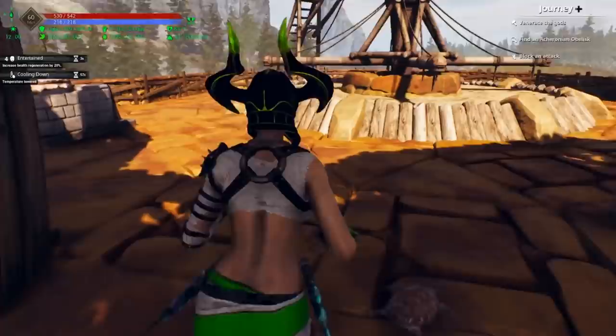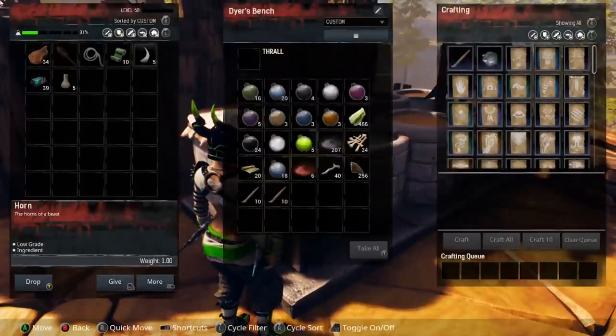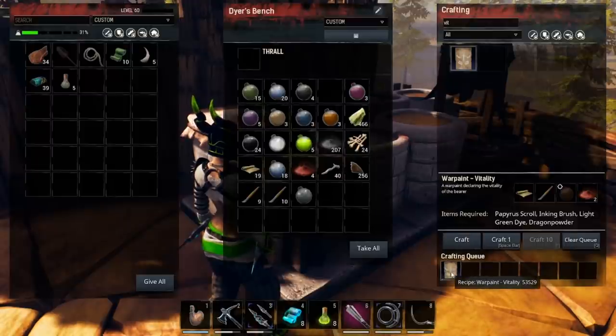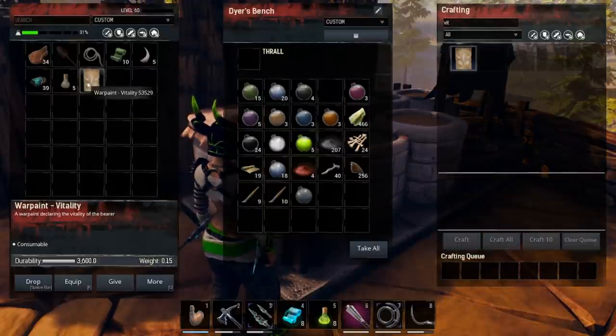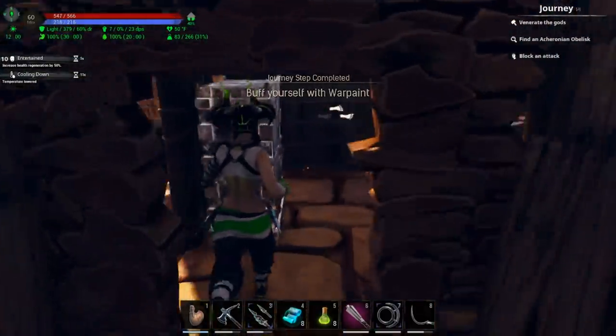I also have war paint out here that I forgot to put on. I didn't craft the war paint — okay, we're just gonna search vitality, there it is, that's the one I want. We're gonna craft that up. It's light green dye — okay, well it's crafting the light green dye anyway, so that's a good thing. And as soon as that's done I'm actually gonna grab some elixirs and then head out.